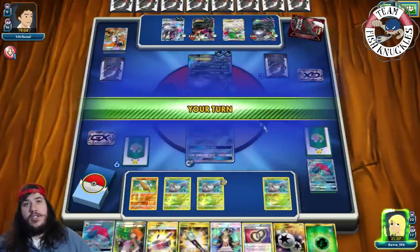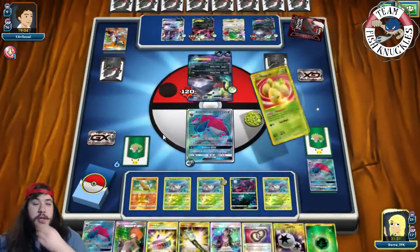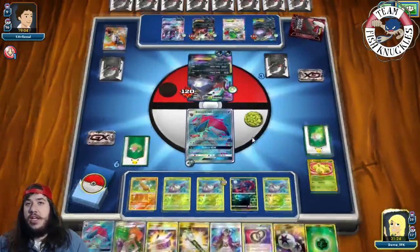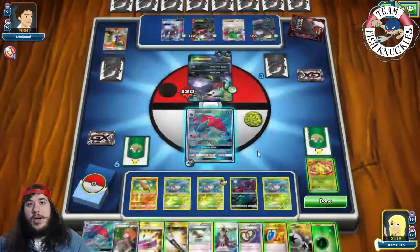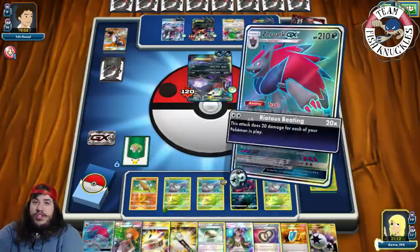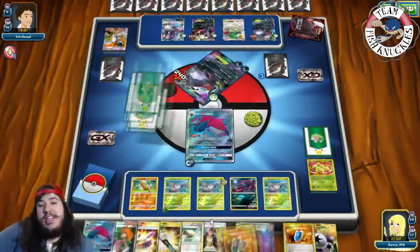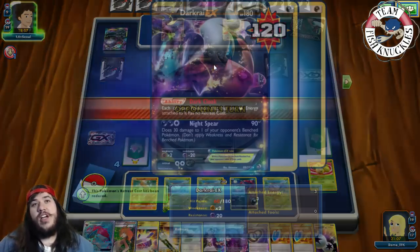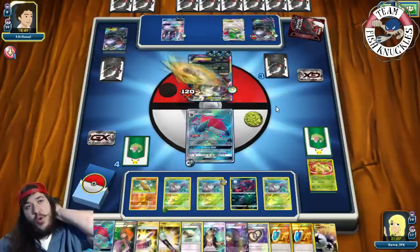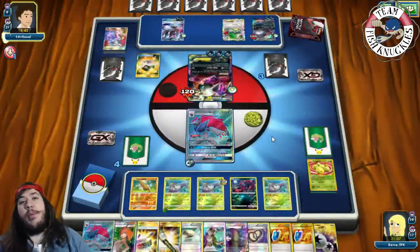He needs to find a Max Elixir and a Dark Energy to swing with Darkrai and do 130 for the knockout — that's the only way he can take a knockout. After that, we can start going for knockouts on his bench with our new Zoroark. Dark Ray comes up — we see Dark Pulse for the knockout doing 200. Going down to three prize cards. We'll send up Zoroark. On our turn we find a Zoruark, put it down, and Propagate. We Trade discarding the Exeggcute, looking for N. There's a VS Seeker, but there's no N in our discard pile.